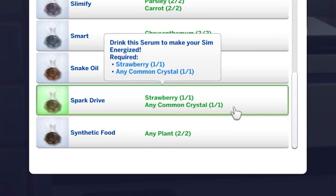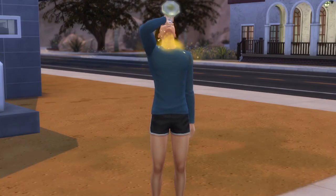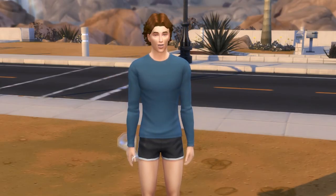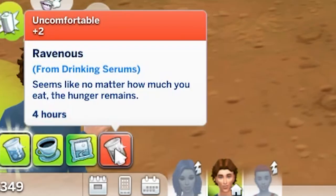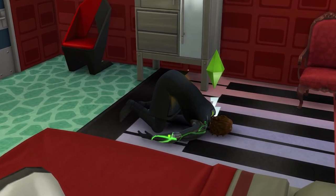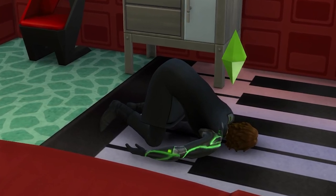At level 8 in the career, you can unlock the spark drive serum. This will give you an energized +3 moodlet for 6 hours. The tainted serum acts like the tainted synthetic food serum and will give you an uncomfortable +2 moodlet for 4 hours, during which time your hunger will deplete extra fast. Alternatively, your sim might collapse asleep for an hour.